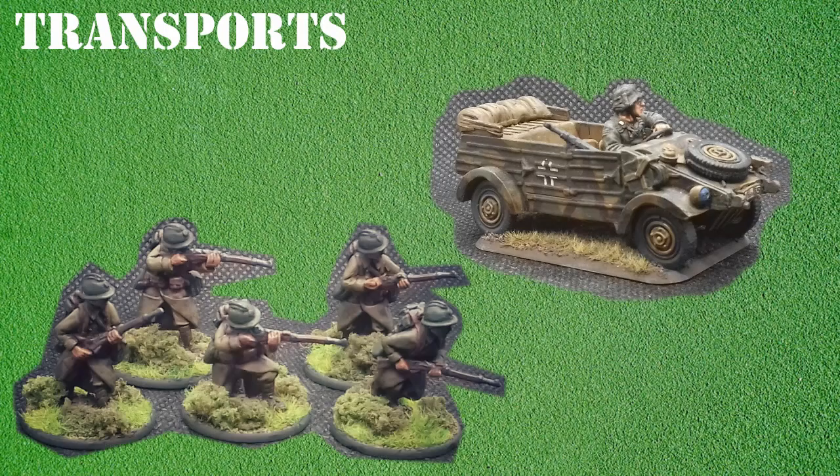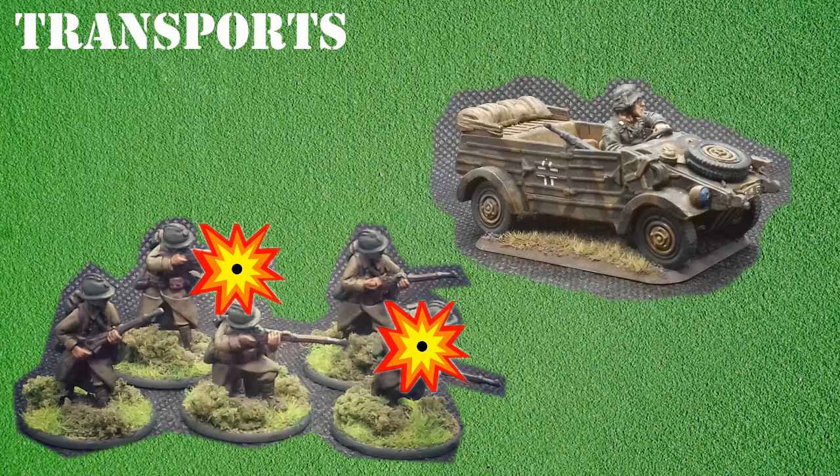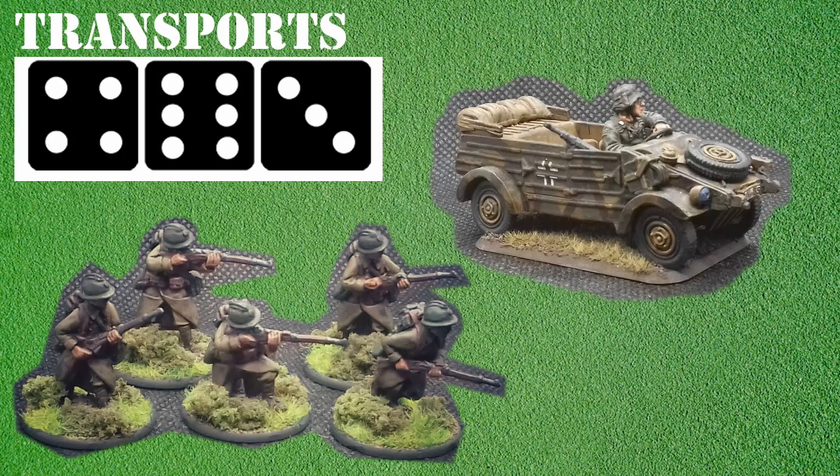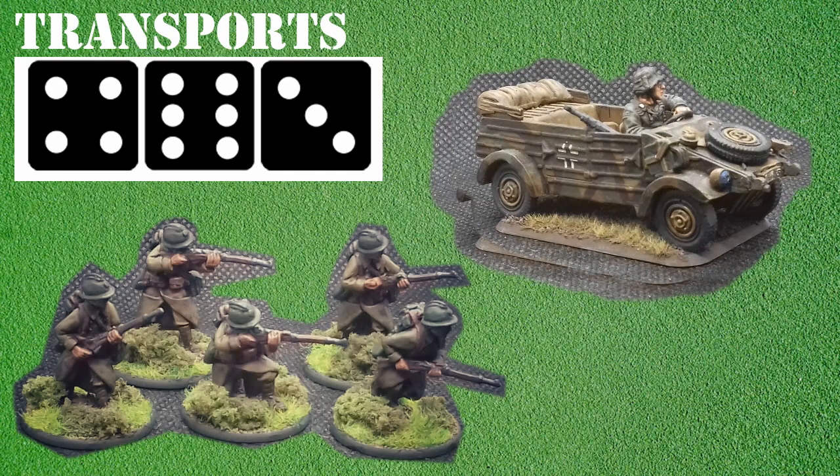Let's see this in action. A French infantry section fires at a German Kübelwagen with a soft-skinned rule. Assuming they require a 4+ to hit the vehicle, with this roll they have struck the vehicle three times. Instead of the unit's rating determining what roll is required to inflict a casualty, a roll of a 6 is required to destroy a soft-skinned vehicle. The French player rolls to damage and the single 6 is enough to destroy the Kübelwagen.